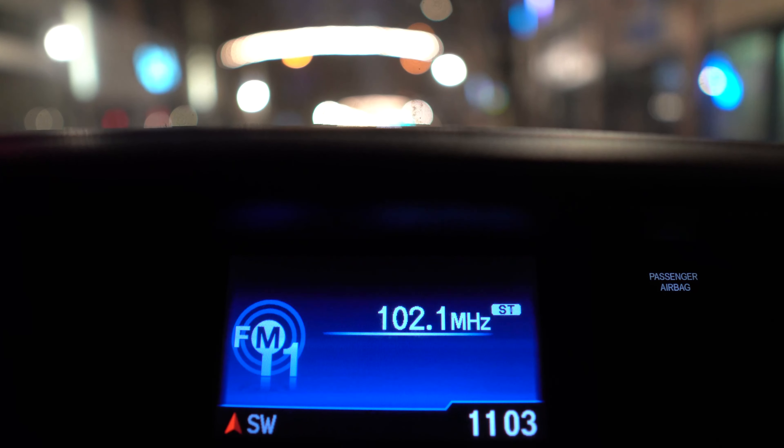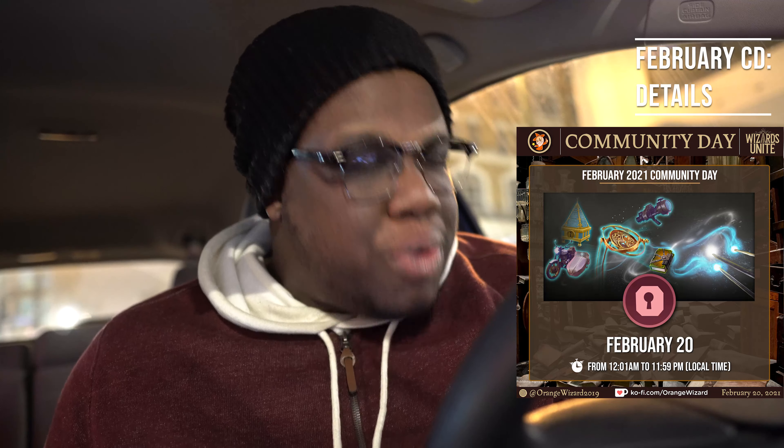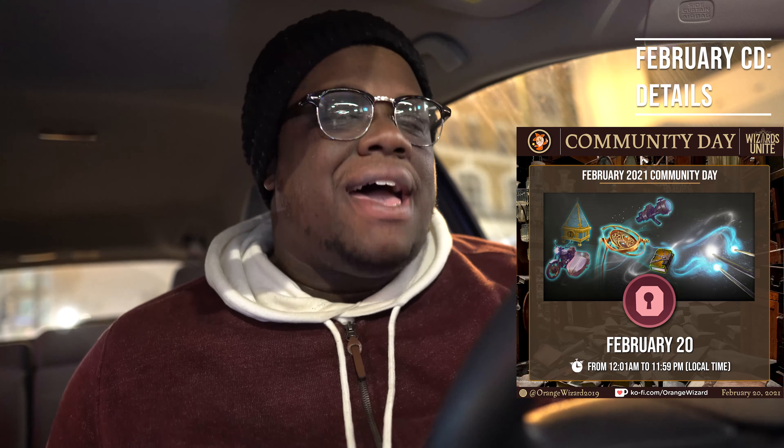Early access to this information is provided by WB and Niantic — shout out to them — and the infographics are courtesy of the man, the myth, the legend, Orange Wizard. The February Community Day starts February 20th at midnight your local time, wherever you are in the world. It will run for 24 hours, as per usual.